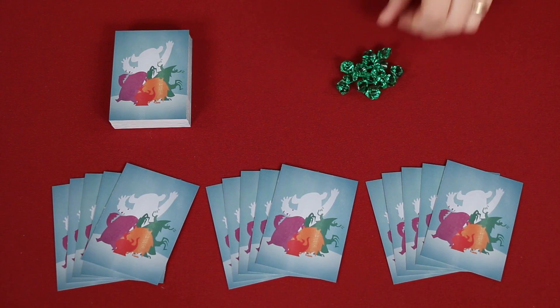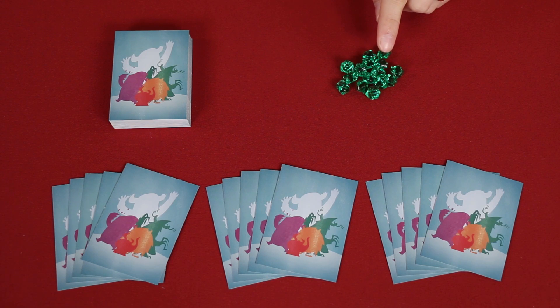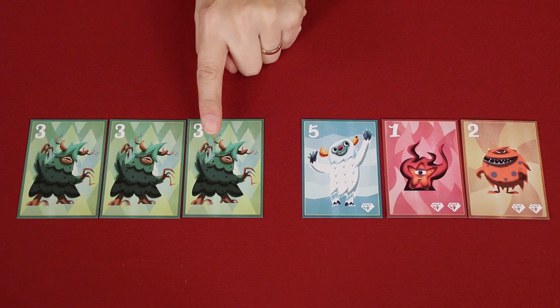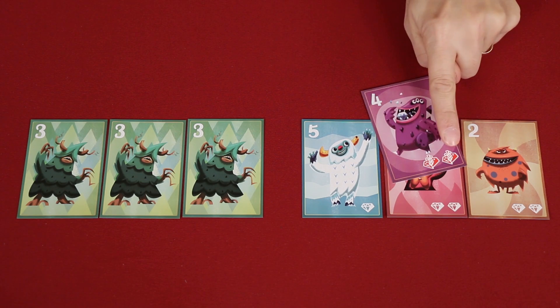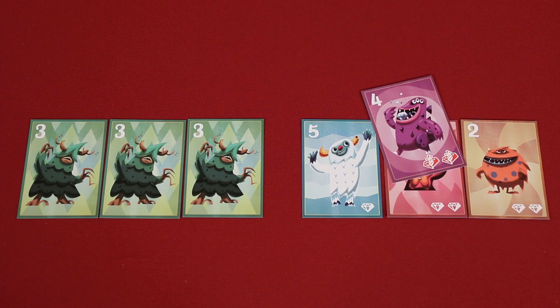The game also comes with plastic gems that players will collect as they win games. This is a pre-production copy of the game, so this is not the final card stock. The corners will also be rounded on the cards, and these plastic gems will be blue, not green. The game is played over a series of rounds where you'll be trying to collect and place in front of you either three of the same type of monster, or monsters with a total of five diamonds. But don't forget, she is a greedy monster and gobbles diamonds up, subtracting two from your total. So in this case, we don't actually have five diamonds — we have five minus two, so only three.